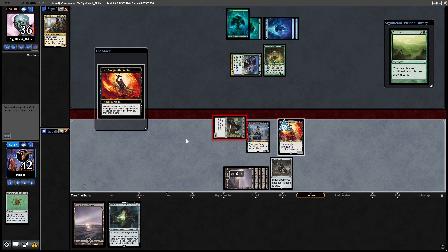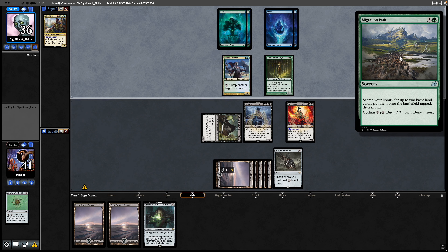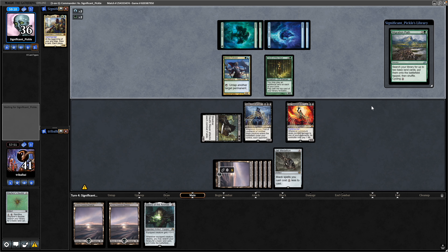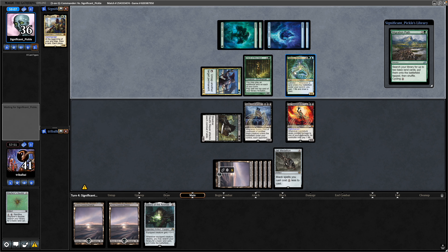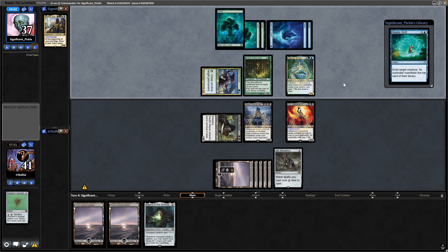Hit our opponent — we draw a card from the Gix, Yawgmoth Praetor. Takes us into another land unfortunately. A Migration Path on top, but they can draw into that straight away if they like. Instead going for something else by the looks of it. That is a Tatyova, Benthic Druid, so seemingly they've gone for a Landfall theme. And there we know that they've got a Reality Shift, so playing another land and instead of going for the Reality Shift, they go for the Explore. We need to remember that they've got Reality Shift.